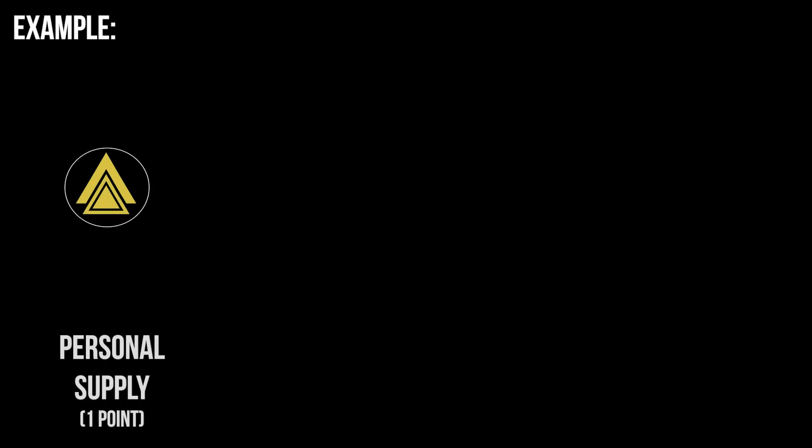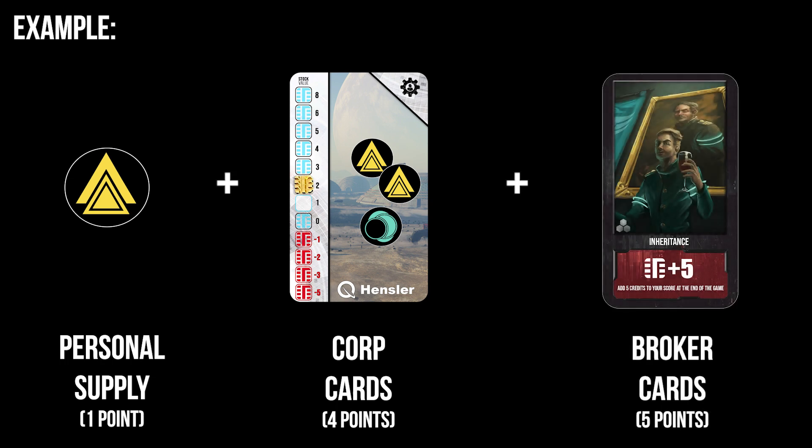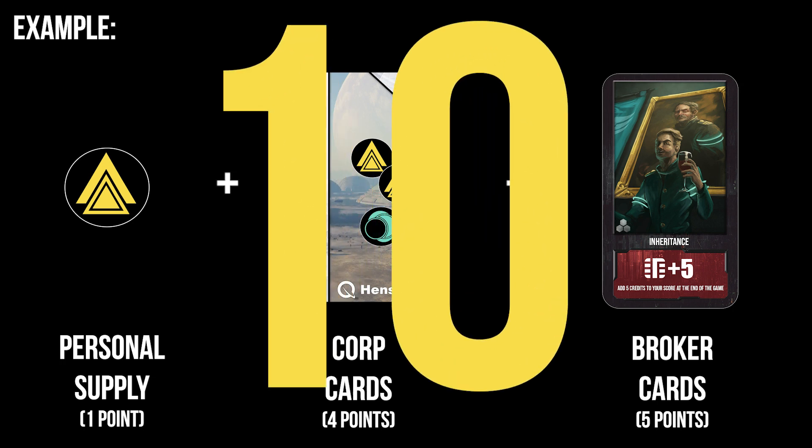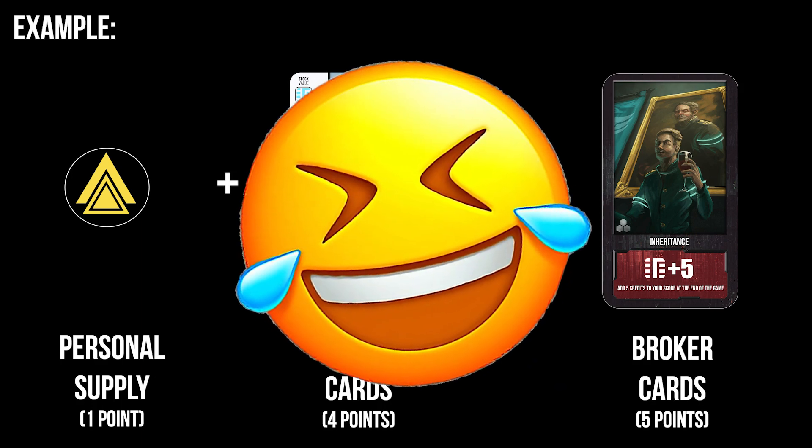Let's run through a quick example. At the end of the game, Caro has one credit in her personal supply and two credits on the Hensler Corporation card. The value marker for this corporation is at two. She also has the inheritance broker card, granting her five extra credits. This means Caro has a total value of ten credits at the end of the game — a very low score.